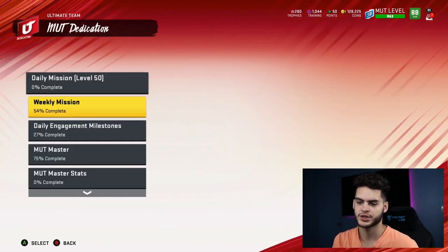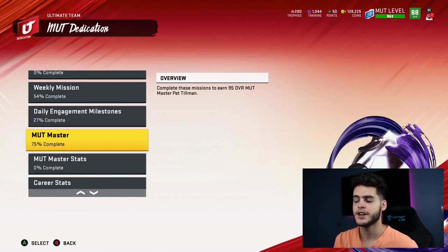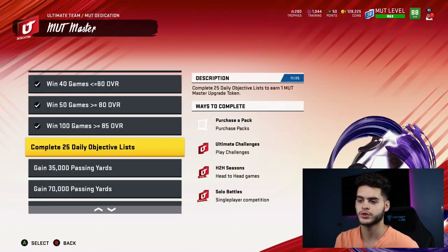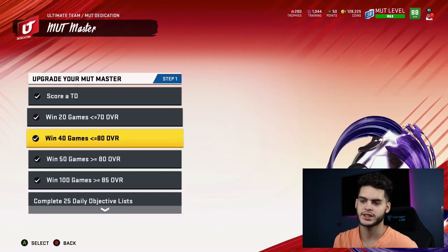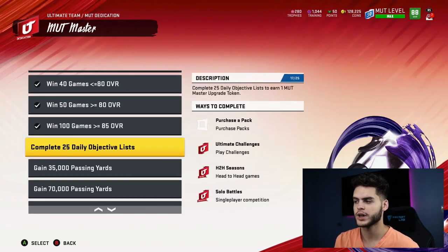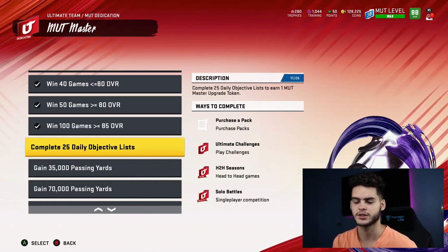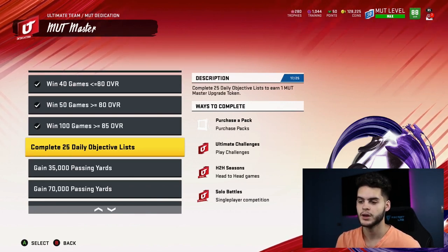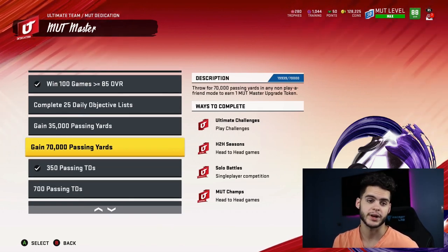Next is MUT dedication. You should be focusing on the MUT master — a free 95 overall Pat Tillman, which is very useful. It requires 100 wins with an 85 overall or better. These are some of the easiest objectives to get done quickly. This one completes after 25 days, so you should be closer than I am — I actually missed a few days because I forgot to open my pack.